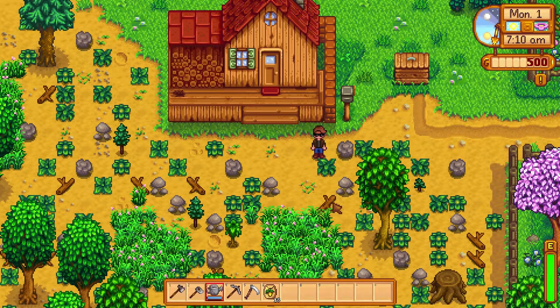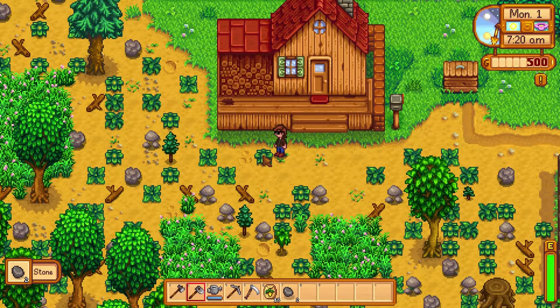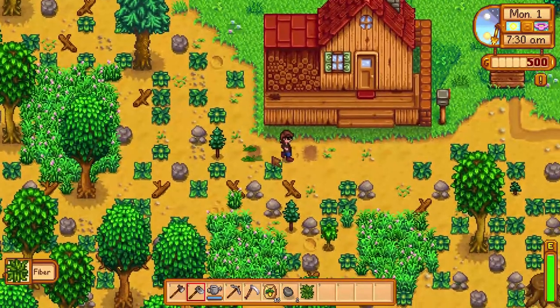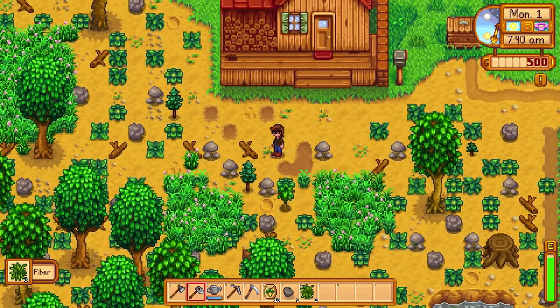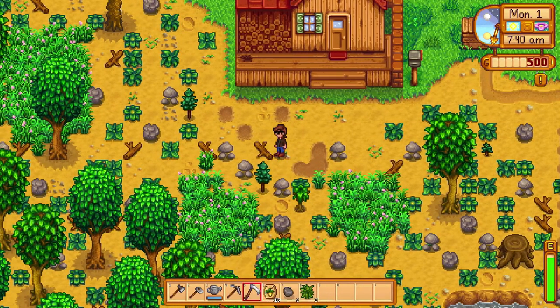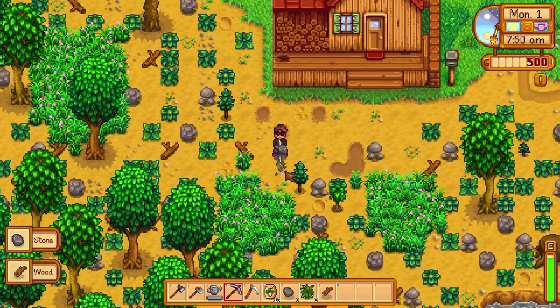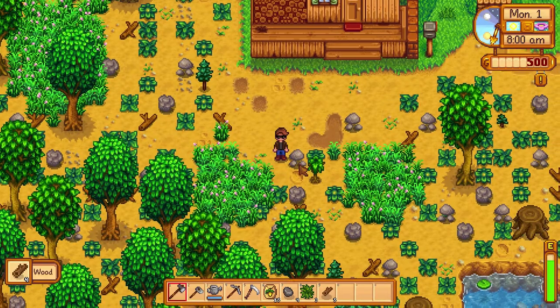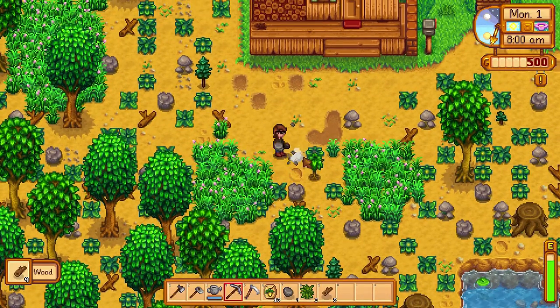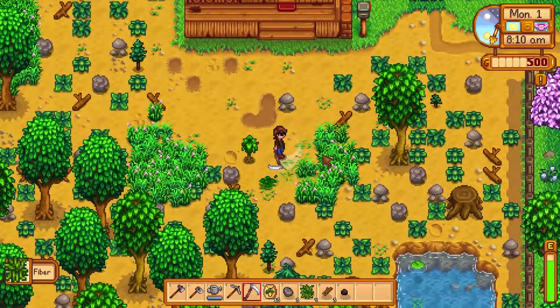First things first — the pickaxe. Let's clear some land. There's some kind of bush over here. I think it's best to use the axe for some of it. We're going to clear a small area and make a nice little field so we can grow our crops.